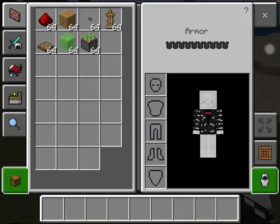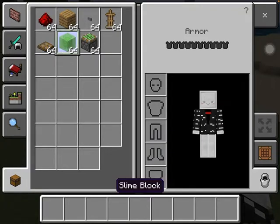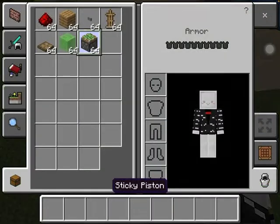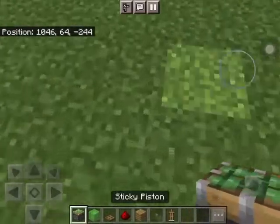Here are the materials you need: redstone, any block of your choice, any button of your choice, armor stands, any kind of trapdoor, slime blocks, and a sticky piston.